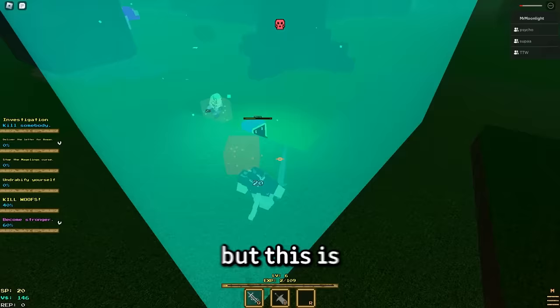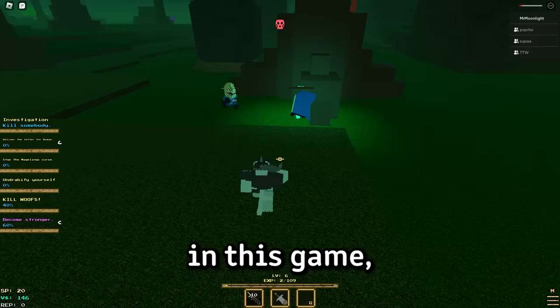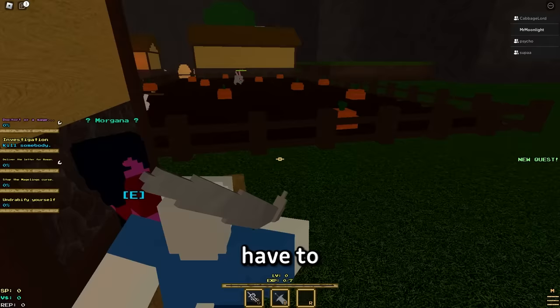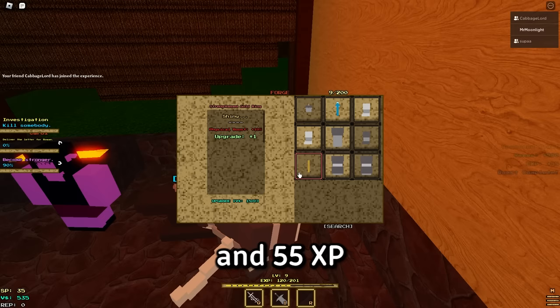For the majorlings quest you need to kill three of them, and the reward is a gold ring which is good for most builds. The next quest says 'undravify yourself' and basically wants you to upgrade your gear — you don't have to equip it, just upgrade it. Head over to the forge in the starting village and choose the item you want to upgrade; I chose the gold ring. This costs 500 gold but you'll get 500 back and 55 XP. Upgrading your items can increase their stats, so it's pretty useful.